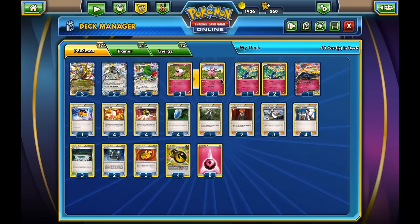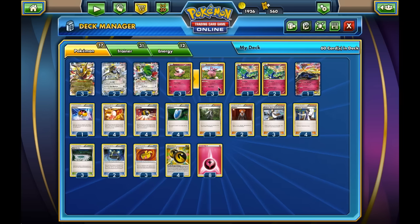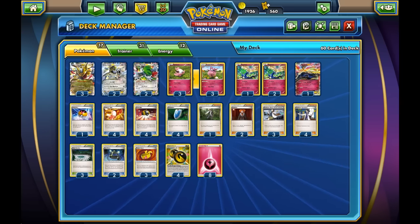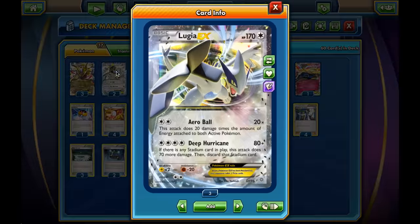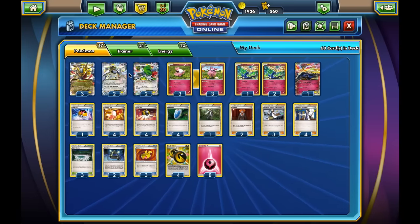Playing Giratina with an Aromatisse line makes it a lot better. We're playing a 3-3 Aromatisse line. We can move the energy around so we can switch attackers, and we can even potentially use AZ to heal off the damage, since we don't have Max Potion right now — it doesn't seem like we will until February or something like that. We're playing two Lugia EX as the secondary attacker. I'm playing two because I really think this deck needed another attacker for those times when Giratina EX is not great.